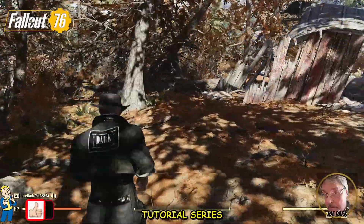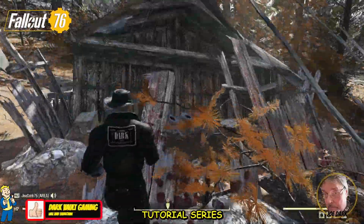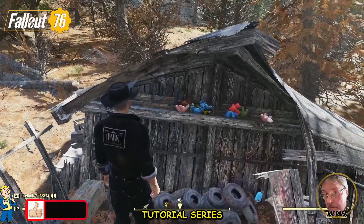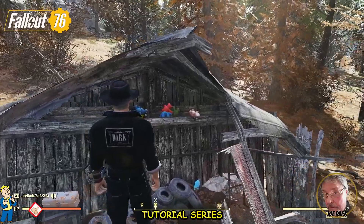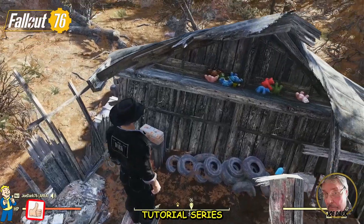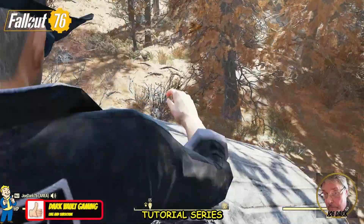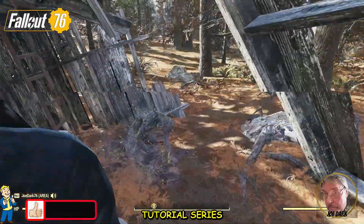You're going to walk around to the side of the shack, walk up this board, and lo and behold — tons and tons of teddy bears. I counted 11 when I got here. If nobody has scavenged this location, or if you have Fallout First and a private world, go on your private world. You might have to server hop until you get them, but they will be here and there will be tons.